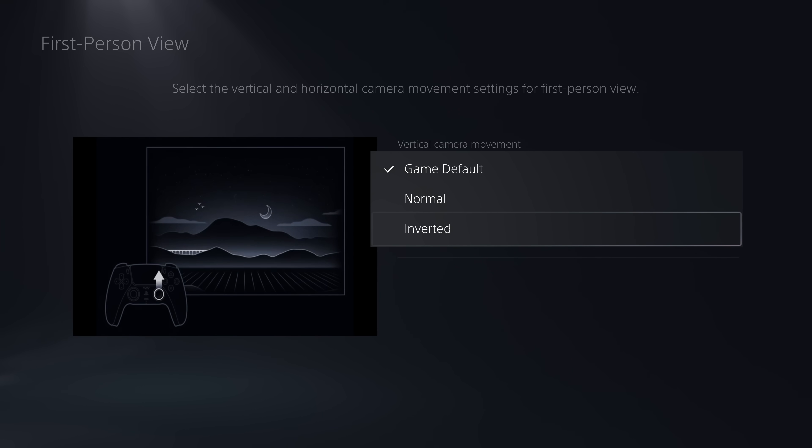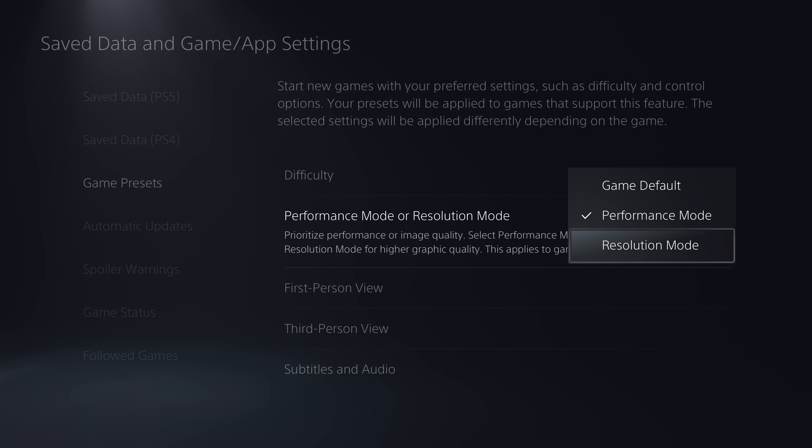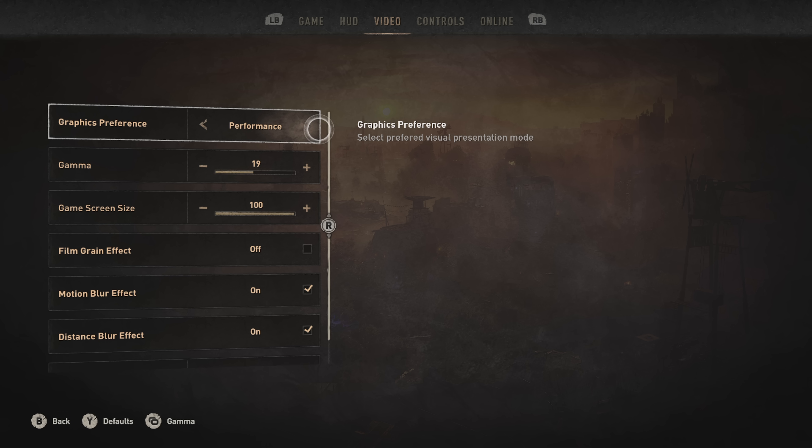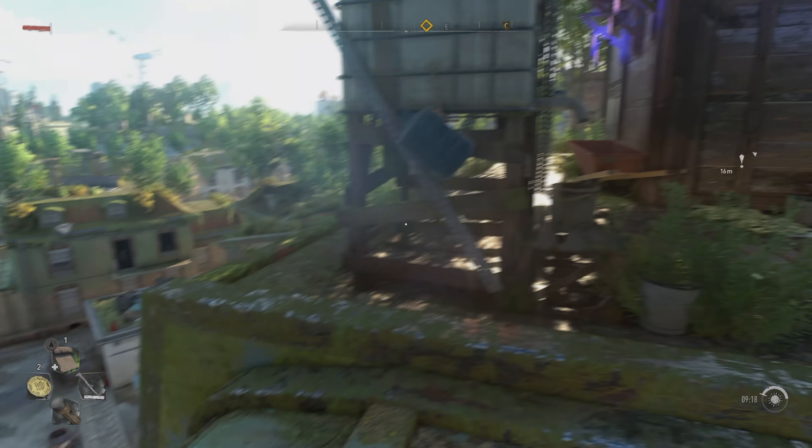Some are accessibility things like having subtitles automatically enabled right from the start, and others come down to what kind of performance settings you like. Numerous titles nowadays give you the option of fidelity modes that emphasize resolution and graphical effects, and other modes that sacrifice those in favor of a higher and more stable frame rate. My first impulse is always trying out performance mode first, so it's nice that it's pre-configured for what I like right away.